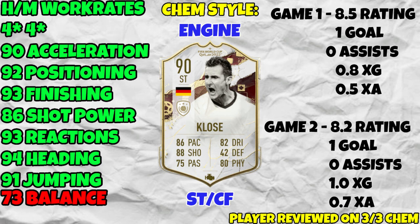The pros highlighted in green: high/medium work rates, four-star four-star, 90 acceleration, 92 positioning, 93 finishing, 86 shot power, 93 reactions, 94 heading, and 91 jumping. The only con is the 73 balance — though with an Engine chemistry style you can bump that up to 81, which is much more respectable. Still, Klose is six-foot-tall with relatively low agility and balance.